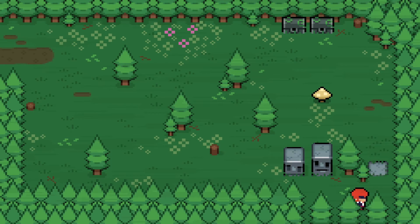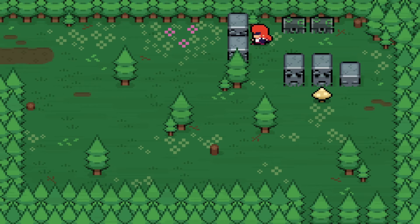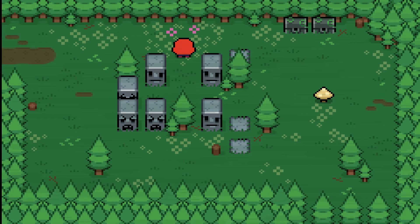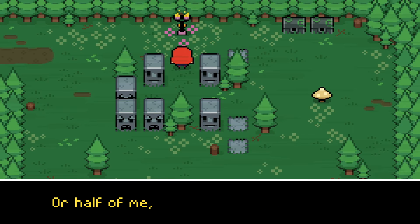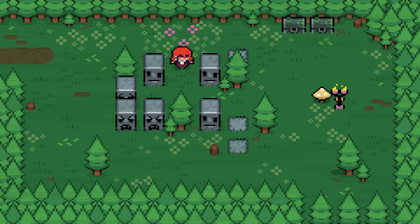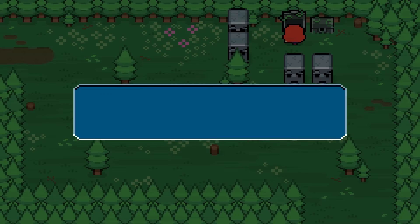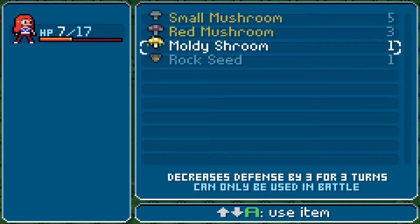That spot in the grass is glowing. You want a piece of me, mushroom friend? Is it a lantern? Nope, game's taking over. Oh! You found me — hee-hee! Or half of me at least. You've got one more half to find though. Bye! Okay, it opened up down there. He's a spirit. Let's go over here — grab this silver ring and a moldy shroom. Moldy shroom: increases defense by three for three turns, can only use in battle.